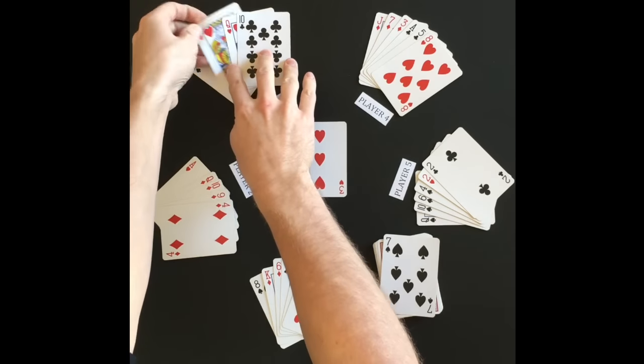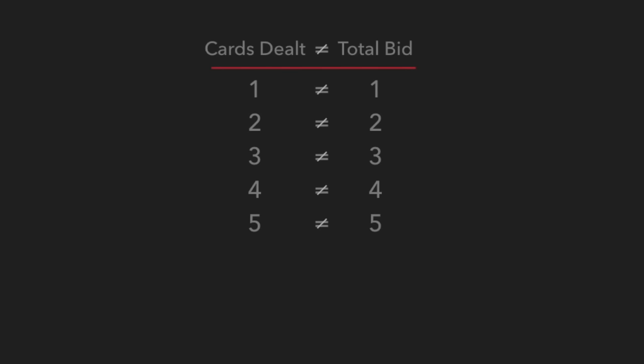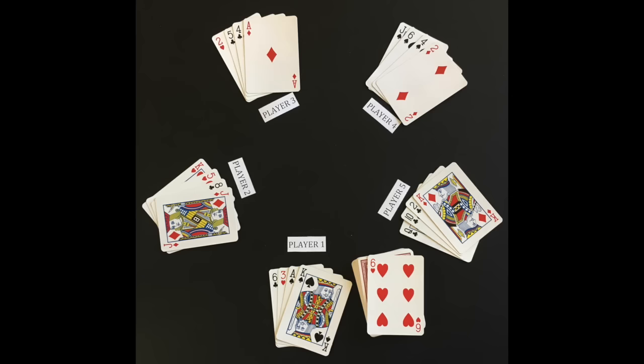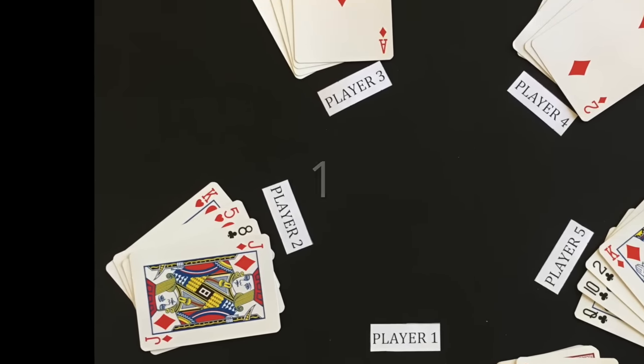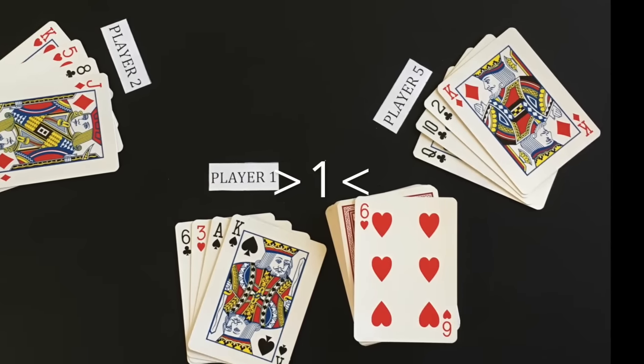Players must play the same suit that was led whenever possible. The total amount bid cannot equal the total number of tricks possible, which means at least one player goes negative each round. The dealer may be forced or restricted to bid since they are the last player to bid. For example, the dealer is unable to have a bid of 1 if, in round 4, the total bid amount is 3 when it reaches them.